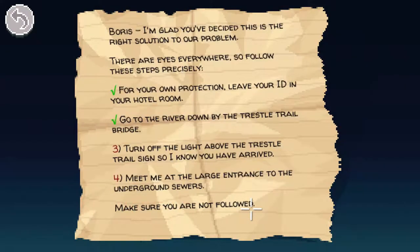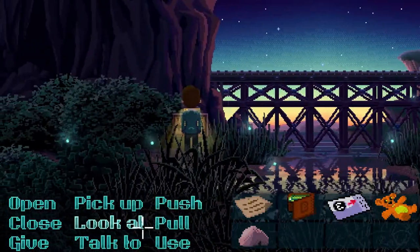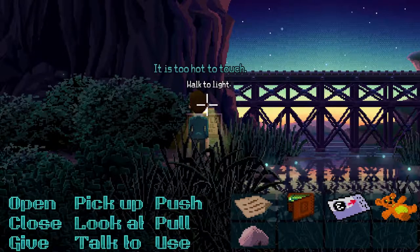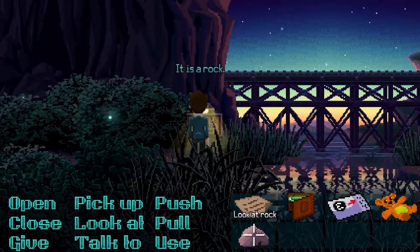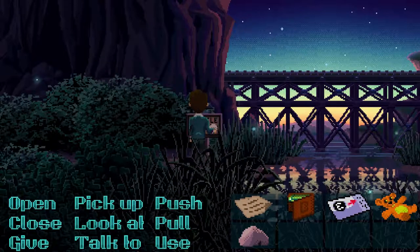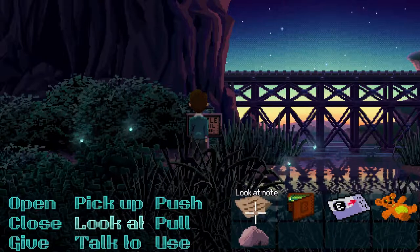'I had better follow the instructions on the note before wandering into the underbrush.' So the note says: 'Boris, I'm glad you decided this is the right solution to our problem. There are eyes everywhere, so follow these steps precisely. Leave your ID in your hotel room. Go to the river down by the trestle trail bridge. Turn off the light above the trestle trail sign so I know you have arrived. Meet me at the large entrance.' Okay, we've got to turn off the light! Can we use the light? 'I do not see a way to turn it off.' Pull — 'It is too hot to touch.' Use the rock on the light — we smashed the bulb! 'I have completed step three of the note. Now for step four.'